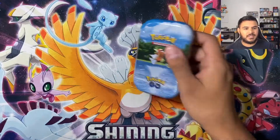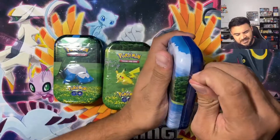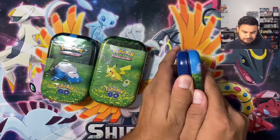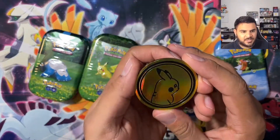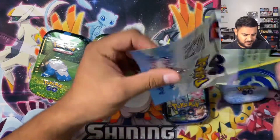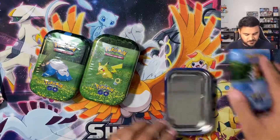We have some Pokemon GO tins that recently came out — I think they came out maybe last Friday or the Friday before. I was at Walmart, saw them, picked them up. I think all there is in these is just Pokemon GO packs, which is what I want to open. This is a coin I actually hadn't seen yet — that's actually really nice, though there's a bad print line. Here is a code for anybody that plays Pokemon GO, and then we have our two packs per tin — I always forget if it's two or three.